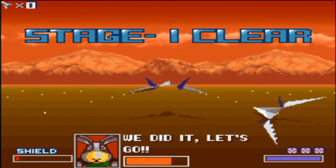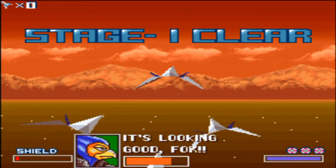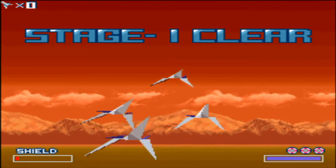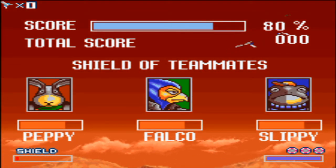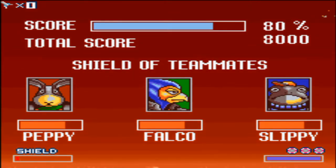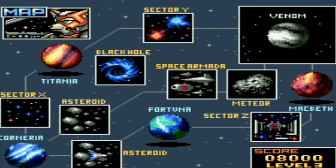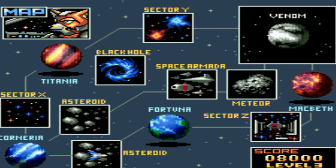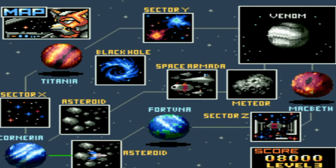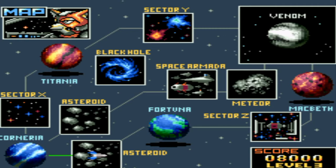Es leben auf jeden Fall noch alle, das ist schon mal eine gute Nachricht. Falco habe ich ja einmal getroffen – mein Fehler. 80% des Levels, das ist doch ganz in Ordnung. Jetzt kommen wir zum nächsten Level: Asteroid. Dort wird direkt schon etwas sehr Interessantes geschehen, da ich ja schon den ersten Run relativ verkackt habe und nur noch null Leben habe. Das werden wir dann im nächsten Part sehen.